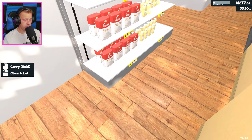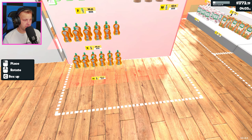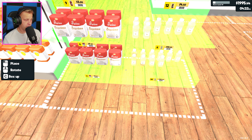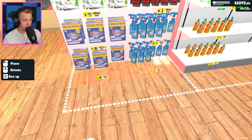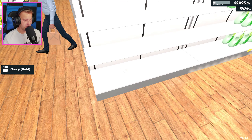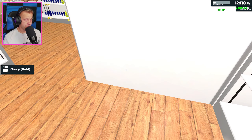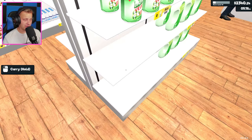I think it looks pretty good. I need to actually move this one first, then I can move and place this guy right here. That still leaves us plenty of space here for walking around, and then we can get these shelves bumped out as well. Let's move this guy over - there's still plenty of space here. We might even honestly get the next expansion this episode, we will see.